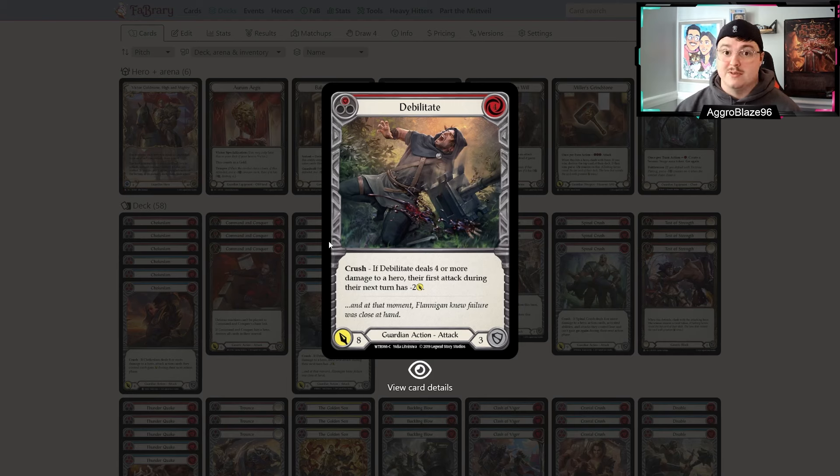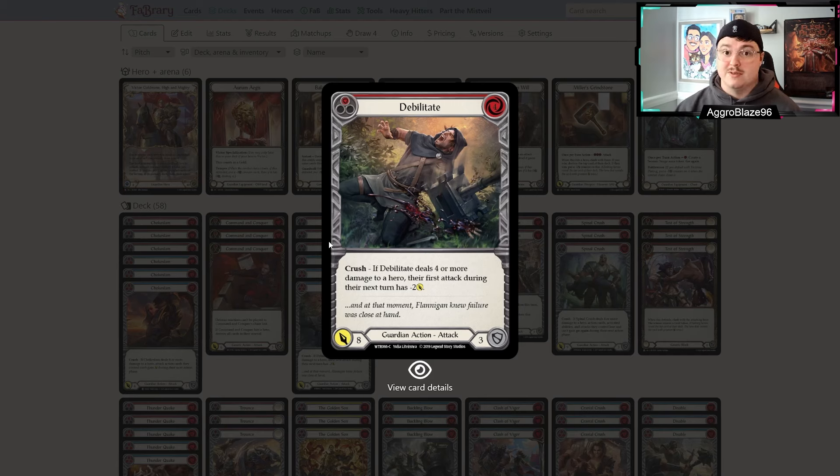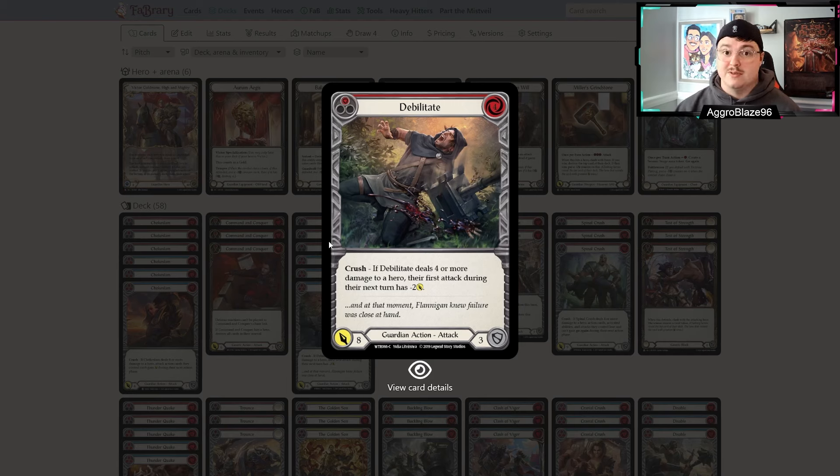Round two, I played against an Azalea, and this game was really interesting because my opponent actually put the game in a winning position for them. They were up two points of life, which is kind of a big deal, and I didn't really have anything saved up — we were just playing our four card hands back and forth, and I had kind of fallen victim to the Azalea-style gameplay.